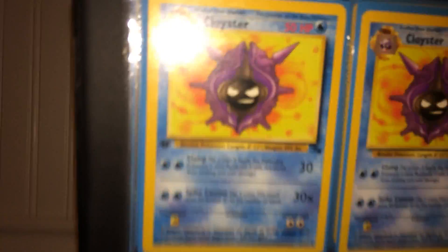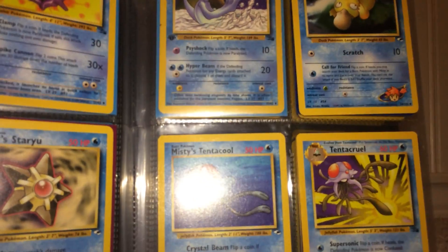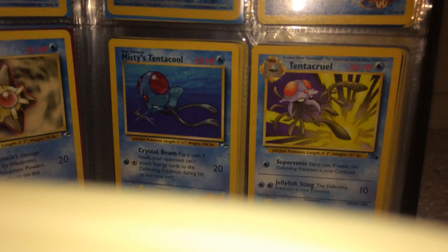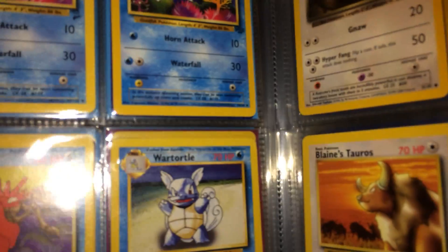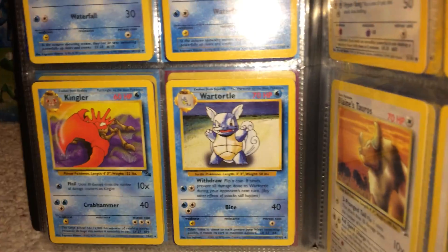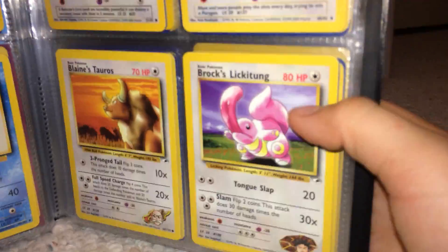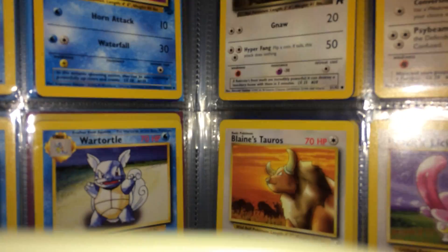Now on to the uncommons. We have Cloyster — first edition — another Cloyster, Misty's Shelter, and then Misty's Staryu. Up top we have Golduck — first edition — Misty's Psyduck, Misty's Tentacool, and Tentacool. Next page we have Seel and another Seel, Kingler, and then a Wartortle, and then a Dark Raticate, a Porygon, Blaine's Tauros, and then a Brock's Lickitung.